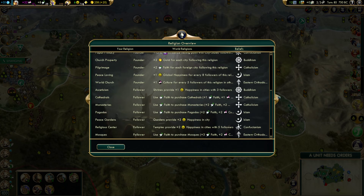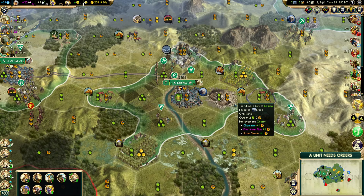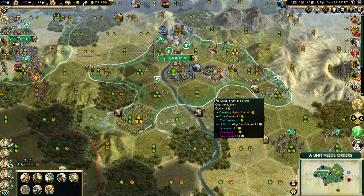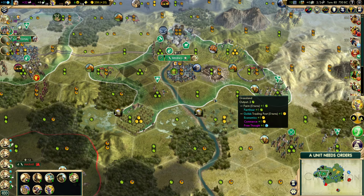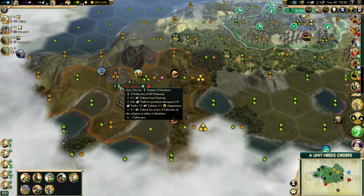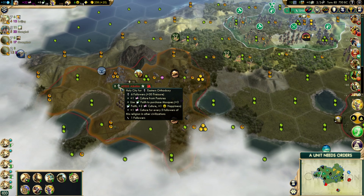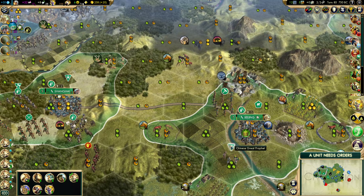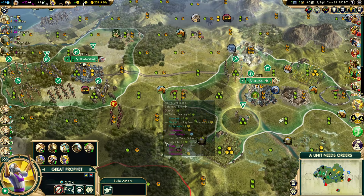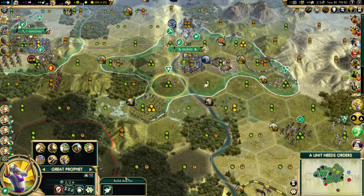Looking at the follower beliefs — cathedrals, monasteries, pagodas, mosques — all taken. That's the whole point of having a religion when you're going wide: so you can get a bunch of free happiness buildings with your faith, rather than spending money or construction. Since we're dominating, we can just steal religions. This religion here will be the first we have the option to take — he's got mosques, so not as good as pagodas, but it's three-faith. Every one you buy makes it easier to buy the next one, and it still gives happiness and culture. The problem is when a Great Prophet is born and it's not a holy city, he doesn't actually spread religion.